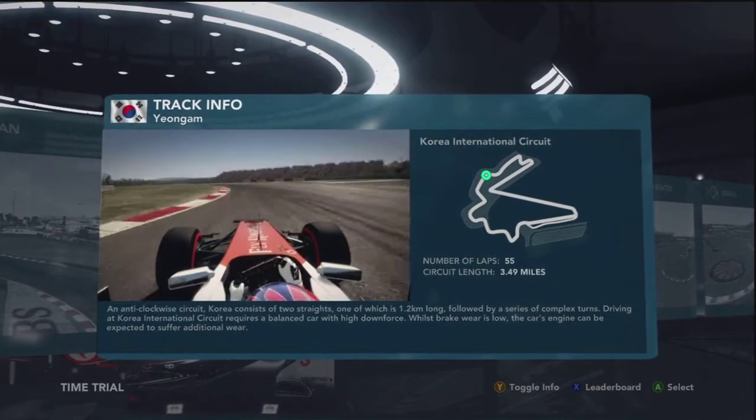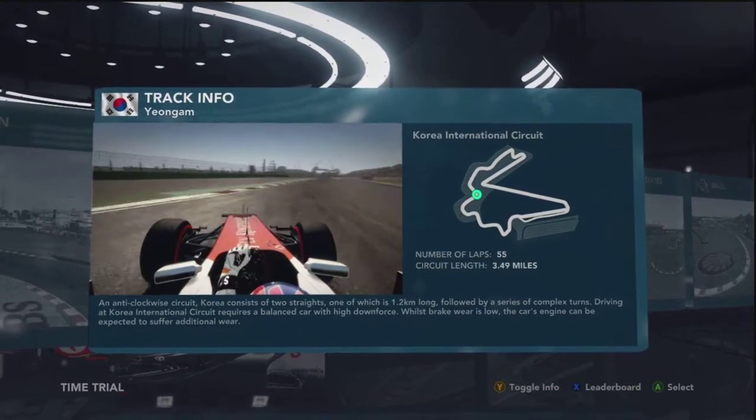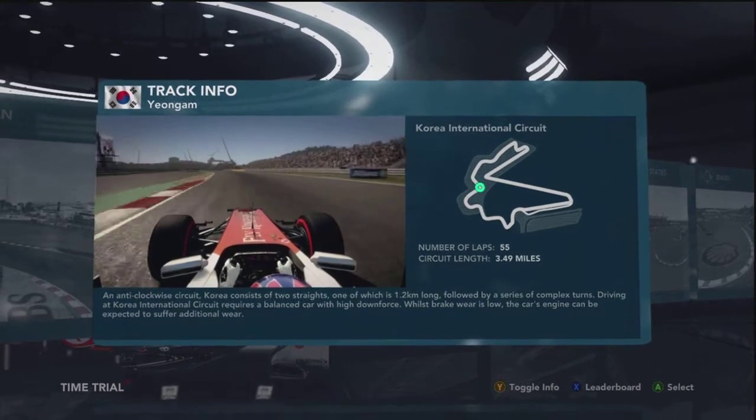On the run down towards turn seven, DRS is open — full throttle. We go right and then left, up into seventh gear. Eyes to the left hand side, carry that speed in, but not too much.